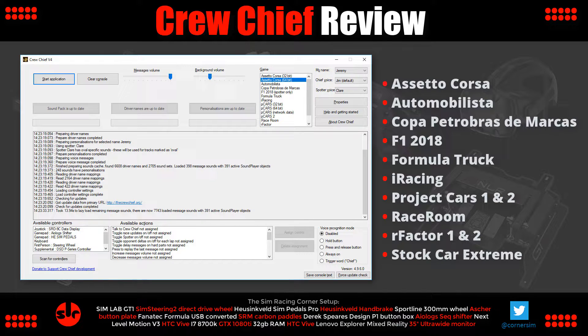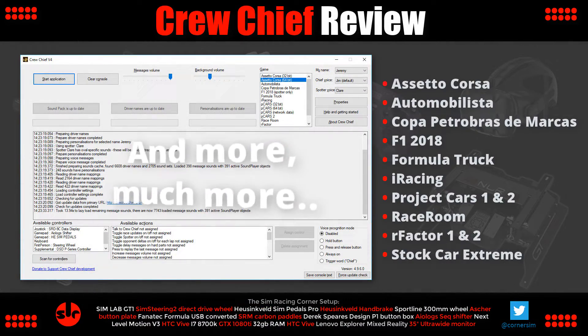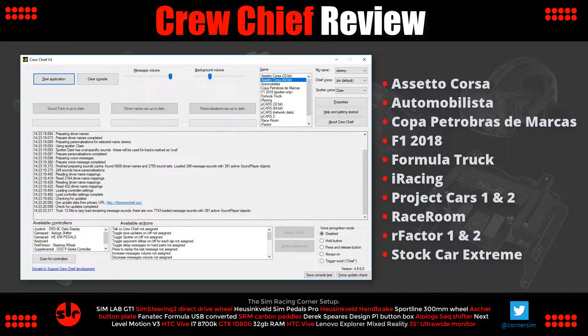During a race, Crew Chief will automatically give you updates on the status of your car condition, fuel, tyres, timings, flags, and all that useful information that helps while running laps. Crew Chief also has speech recognition so you can verbally request specific information if you have a mic, and that will be covered in more detail later in the video.